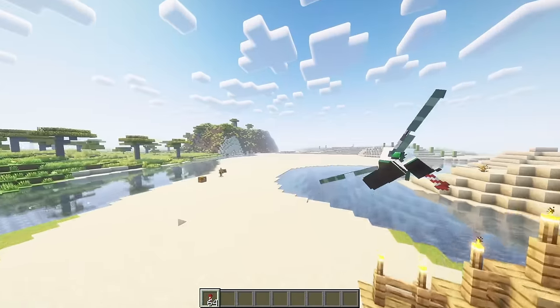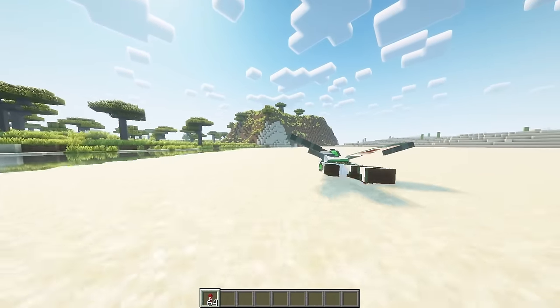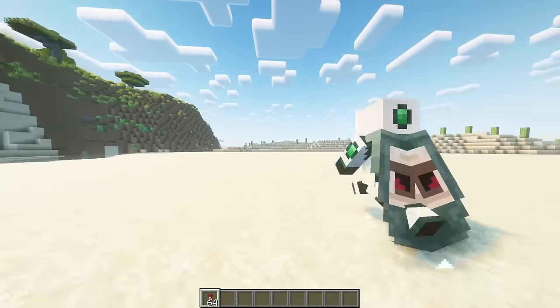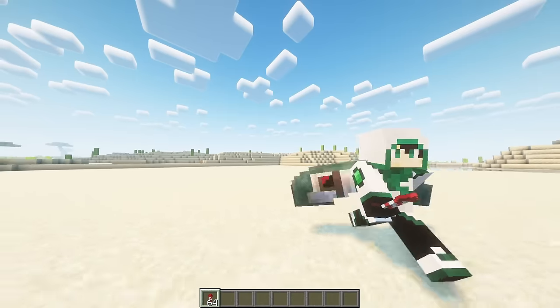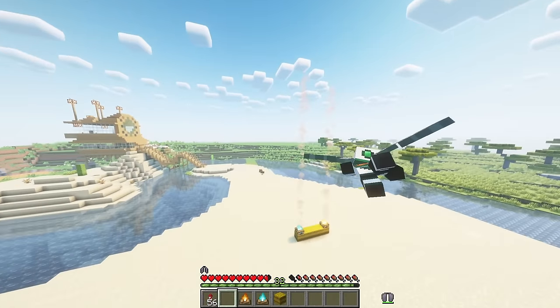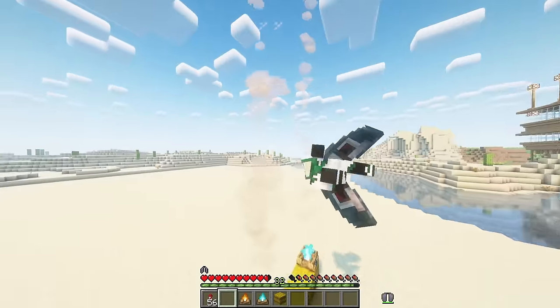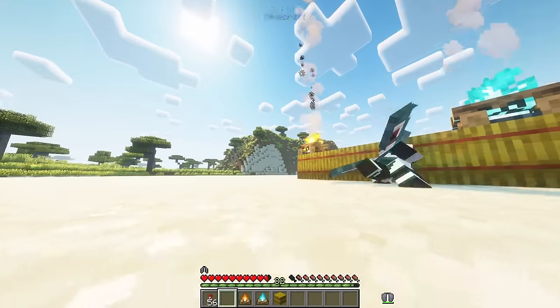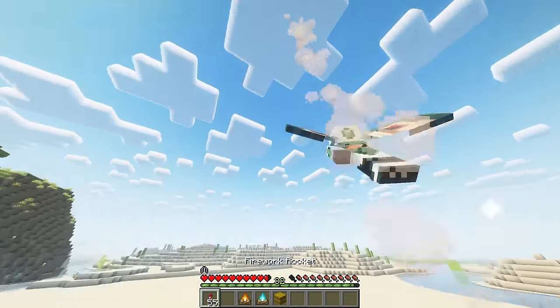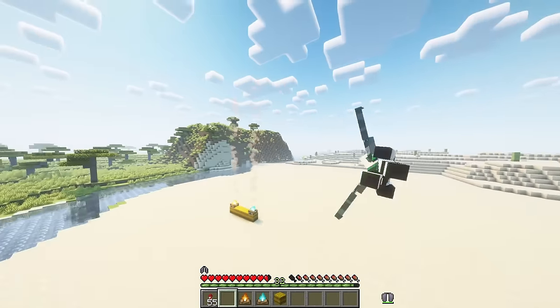Firework rockets are able to be used to start elytra flying even if you're not currently in that state. All you have to do is right click a firework rocket while wearing an elytra and you'll be shot up into the sky. When flying using an elytra over a campfire with a hay bale under it, the player will be propelled upwards slightly. Soul campfires will have the opposite effect, pulling you quickly towards the ground.